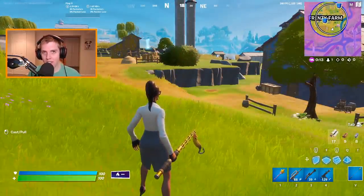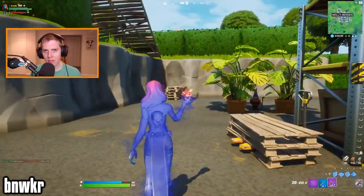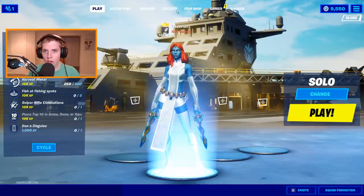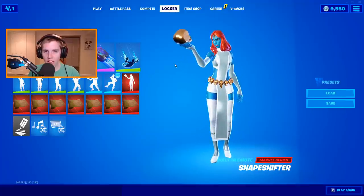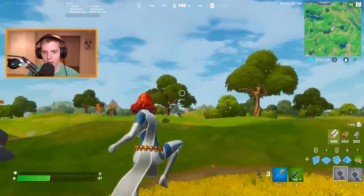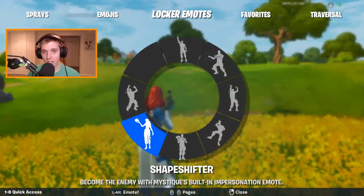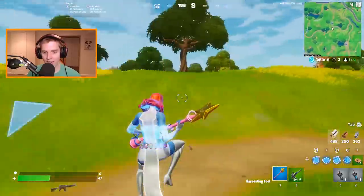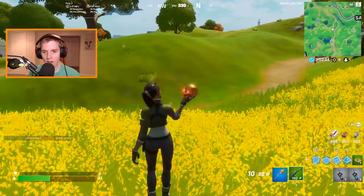The following trick is pretty interesting because I've seen some people call it pay to win — let me know down below what you think. All you need is the Mystique skin, which I believe is battle pass level 80. You also need to do her three challenges, which unlocks the Shapeshifter emote. Once you kill an enemy, go to your emotes, use the Shapeshifter emote, and you become the enemy you just killed. It does not last that long, so if you want something cool to show your friend, shapeshift into them if you kill them in a 1v1.